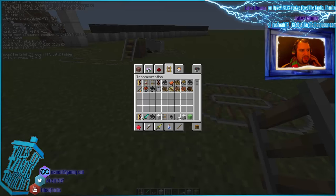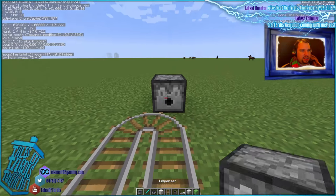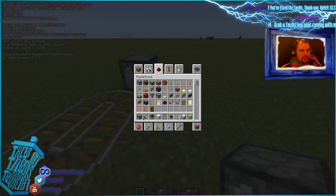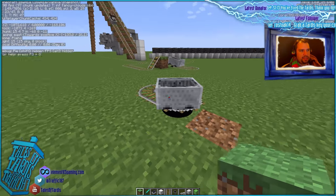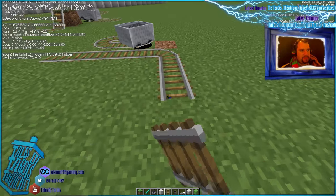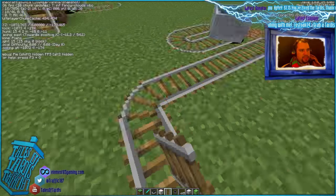Make yourself a little circle. Grab yourself a dispenser. Let's get 9 in there — 1, 2, 3, 4, 5, 6, 7, 8, 9. Then grab yourself whatever you want. That's them all sitting there. Put your little rail down.